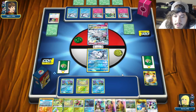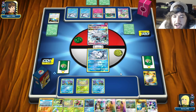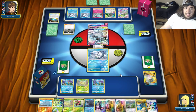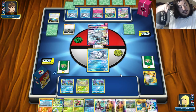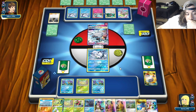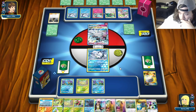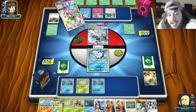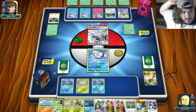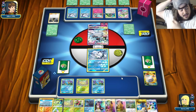A Vulpix comes down. Rickeye into Gardevoir. Instruct for one, 38 cards left. Cynthia for new hand of six - down to 34. Does he find an energy to knockout Vulpix? He does - knockout. Meganium and Swampert are tanks in this matchup - they're not going to get one-shot.